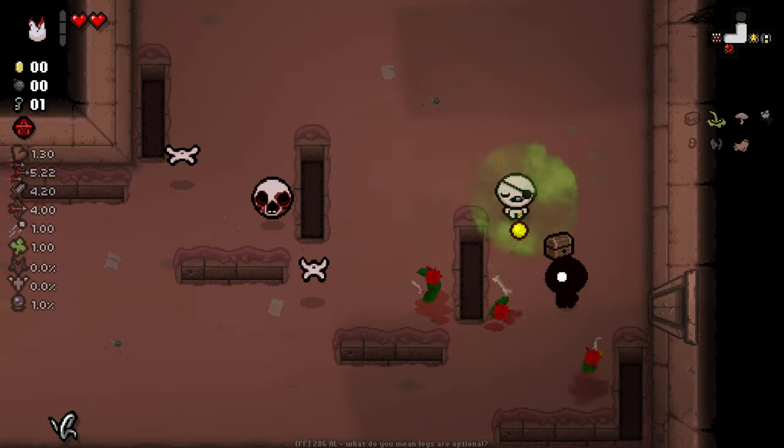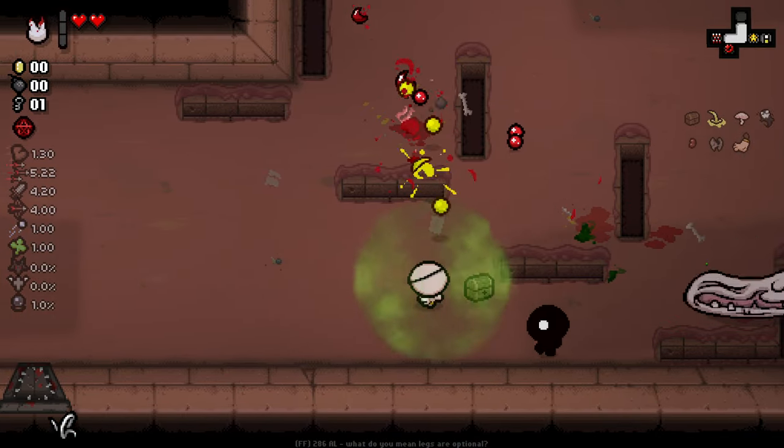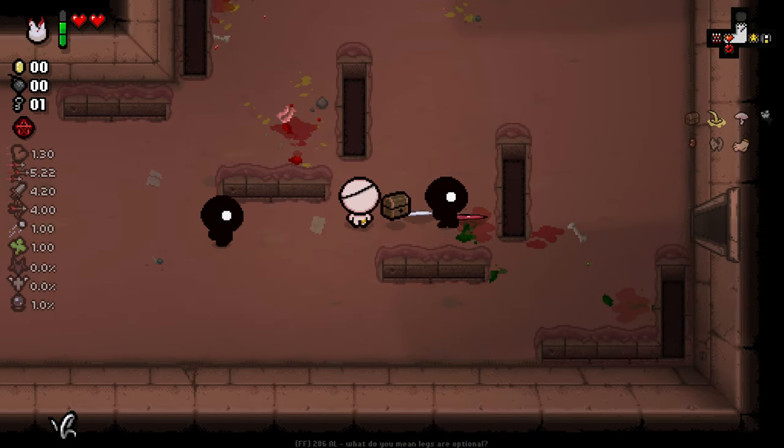I thought it'd be cool to show off this mod. I activated a big ol' fart there, and then there's his little Monstro Lung-type shot. I really think that's an insanely amazing change to Monstro's Tooth.